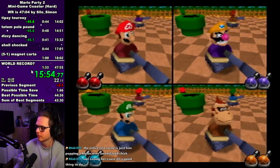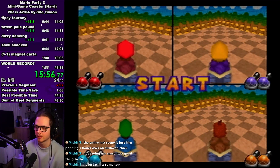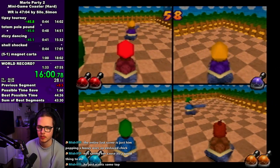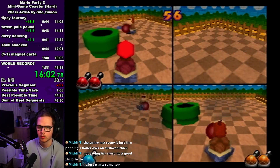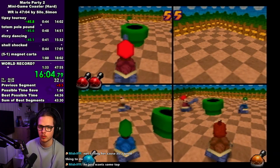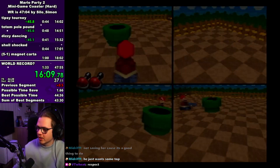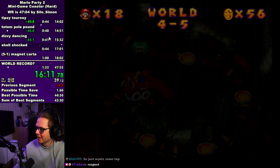On shell shock my strategy is to just kill the guy to the left of me — just go for him, two bullets fast, then move on to the next guy. Hopefully one of the CPUs shoots another, which makes it easier with less bullets. You want to aim for two kills. I think a 53 or 52 is a good time on shell shock.